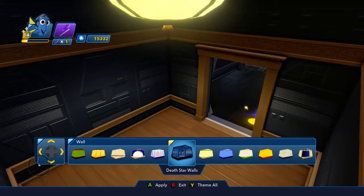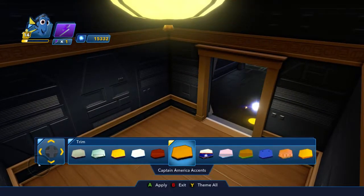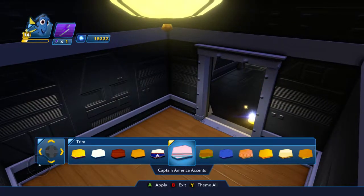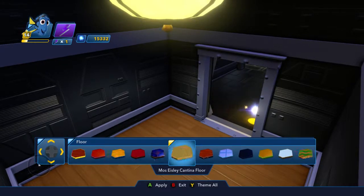So Death Star walls are really my only choice here. But in the actual trim and everything like that, we can switch it up. And then it can't be anything too bright or colorful, but I think that looks pretty good.